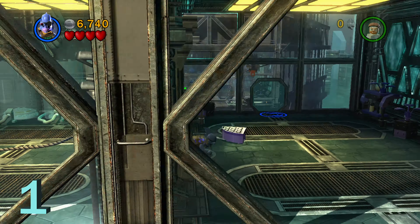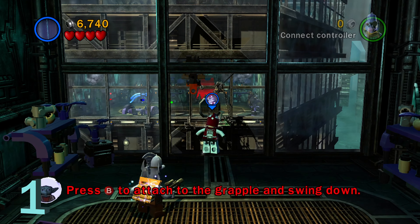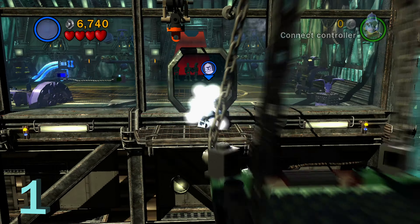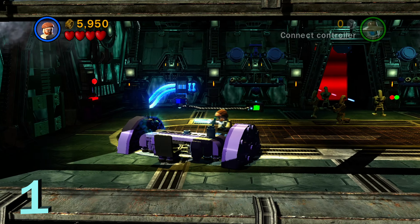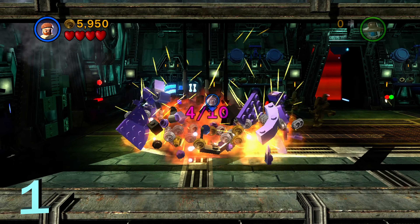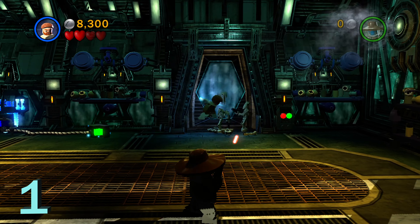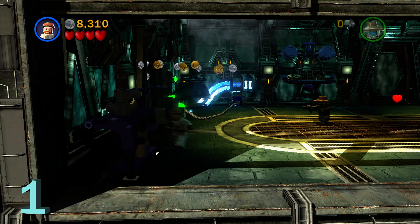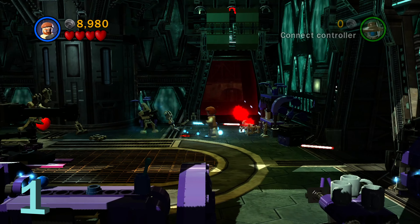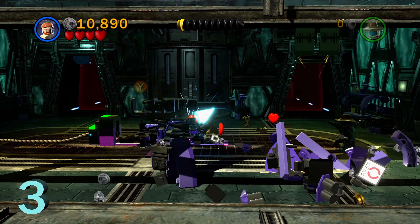We're going to use the small character hatch to go back towards the normal story progression of the level, and we're going back to minikit number one to get a couple more of those purple desks. After you break the glass, on the left side is going to be the next one — use the force and destroy it. That is 4 out of 10. Now clear out the enemies and make your way to the next room because that's where the next desk is. Use the force and do a ground pound to destroy it. That is 5 out of 10.